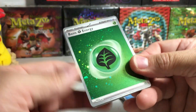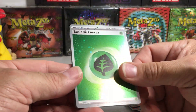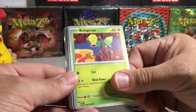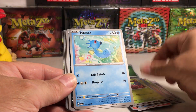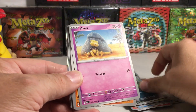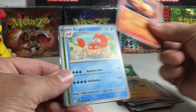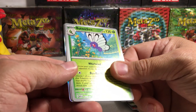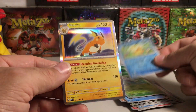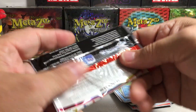Oh nice, got the holo Leaf Energy with the swirl up there — I love these holo energies, those are cool. Bellsprout, Bellsprout, Horsea — it's like a bonus hit — Nidoran, Abra, Graveler, Arcanine, Kingler, a Butterfree reverse, Psyduck reverse, and a Raichu holo. And last pack — magic!